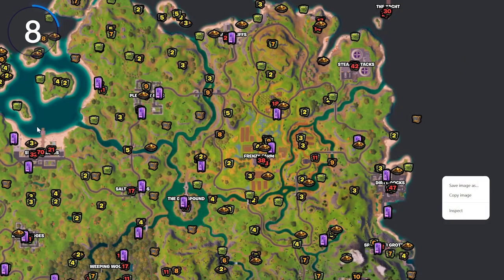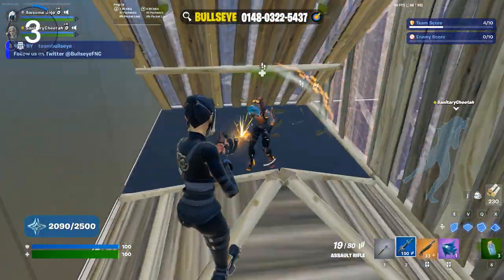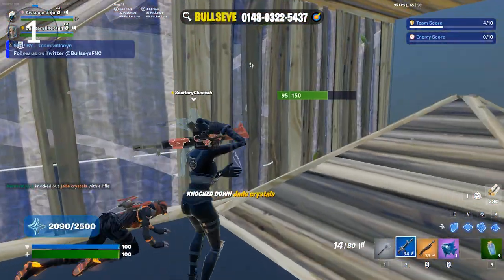You can predict the next circle by looking at which direction the circle is pulling and going as far as you can in that direction. For example, if the circle is pulling near the top right of zone, you would want to rotate to Steamy Stacks. You also want to do dead-side rotates, which I will explain later in the matches.